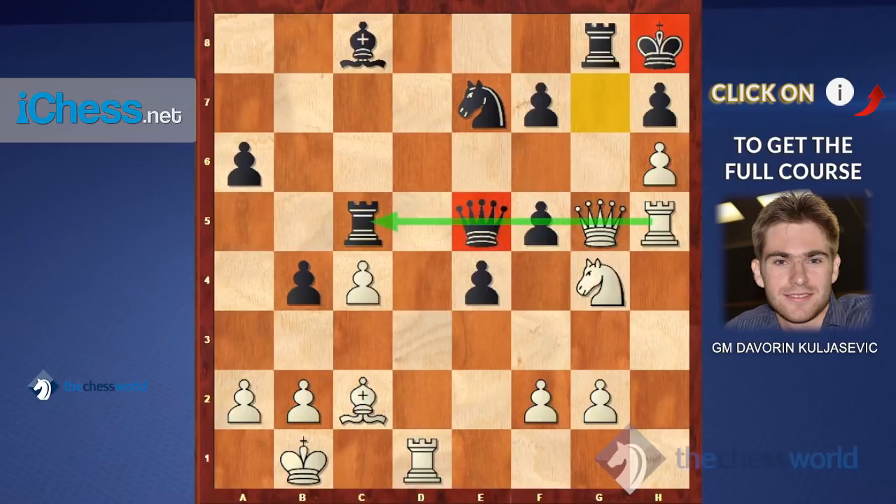Coming back, neither piece can be captured. Black might try queen e6 — keeping his queen with no direct threat. But this is what I was talking about: the g7 square now has only one defender. The point is that white has the beautiful move rook d8 with the threat queen g7. There are some ways for black to defend, but they all lead to a losing position.